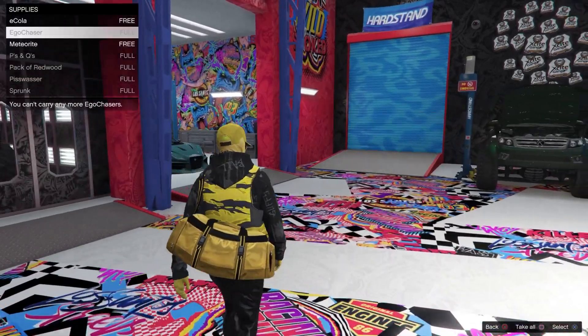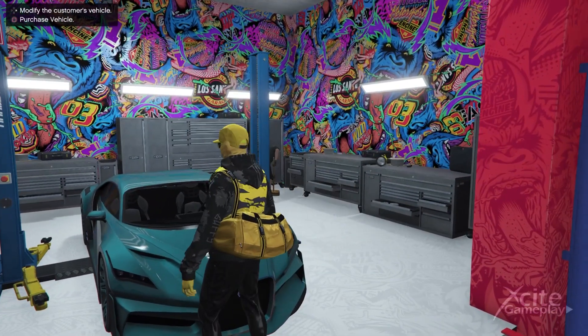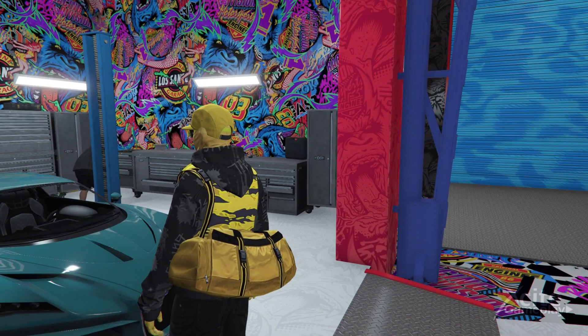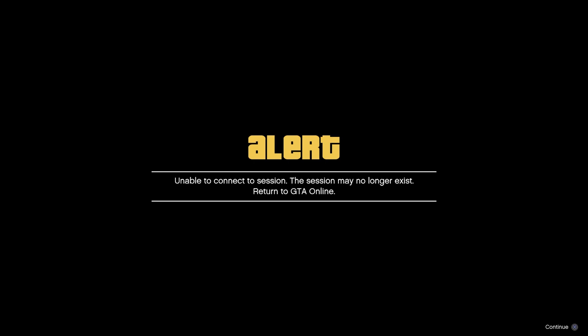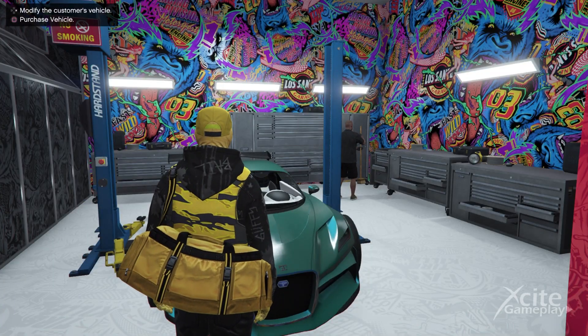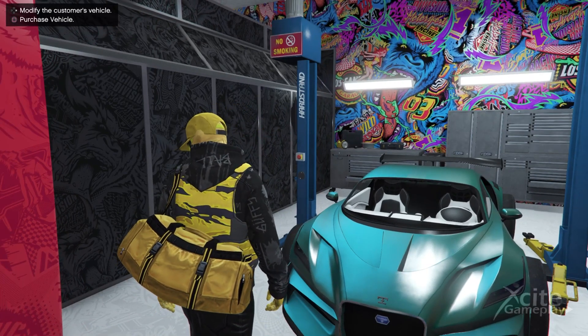Click on "Customize this vehicle" and you should be frozen. Now let your friend open the mission The Titan of a Job again and join their session. It's important that you let your friend leave the job when you have the first alert on screen — accept this alert only after your friend has left the job. When you spawn back, the car is merged.